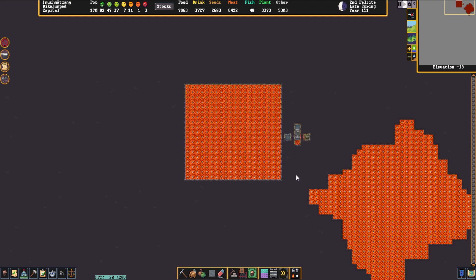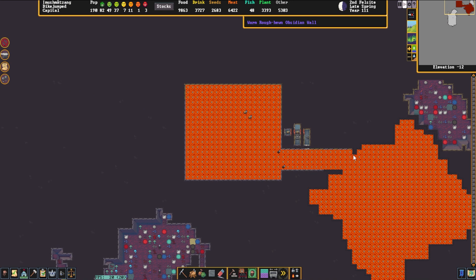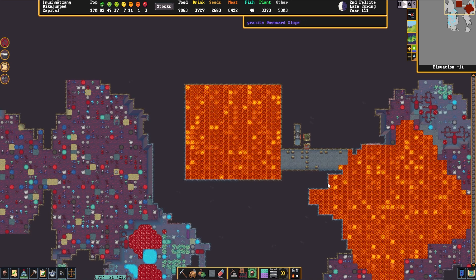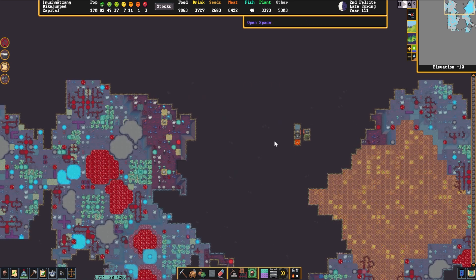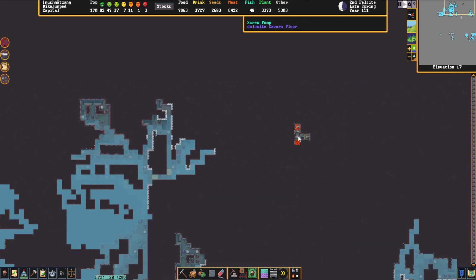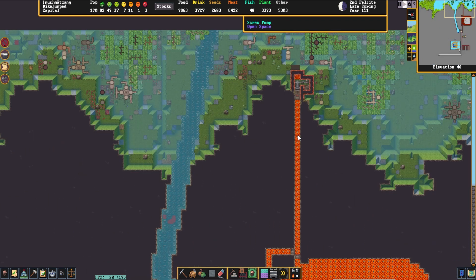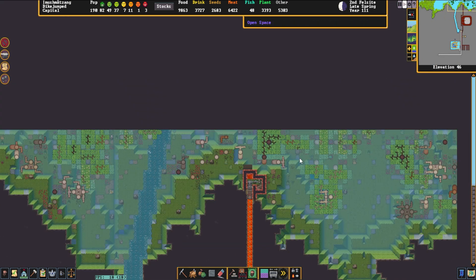And here is our reservoir for lava, which they did probably by just channeling out this top bit, then digging out this section and letting it flow in. It then filled up this square, which is being pumped up through these pumps in this pump stack, which then go all the way up to here on the side and across into our fortress.